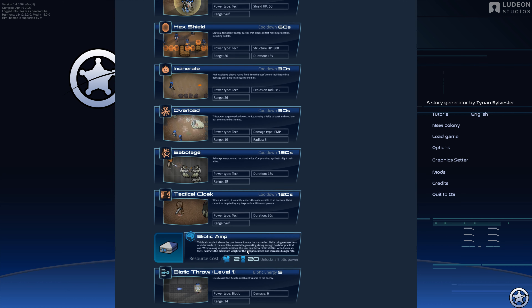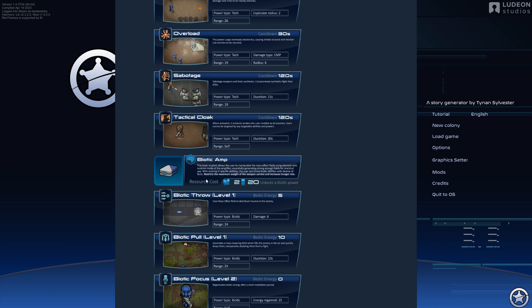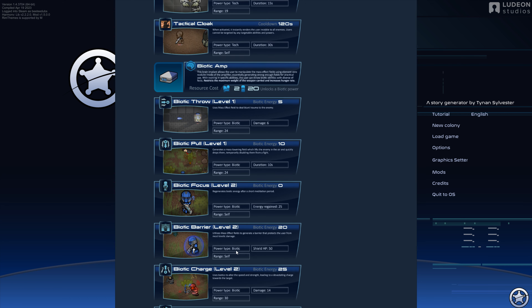Sabotage and Tactical Cloak — nice. And then Biotic Amp. I think if you have a biotically gifted pawn, you can enhance them with these different amps and they can have these different powers.